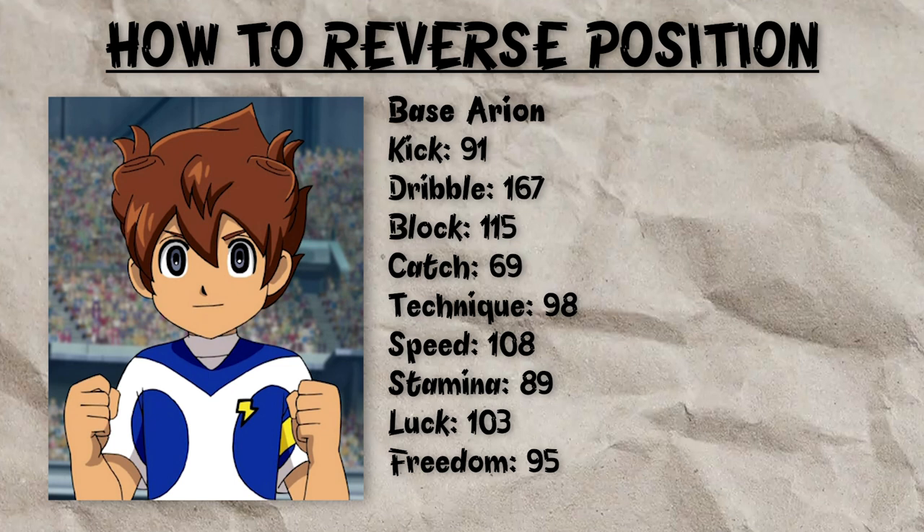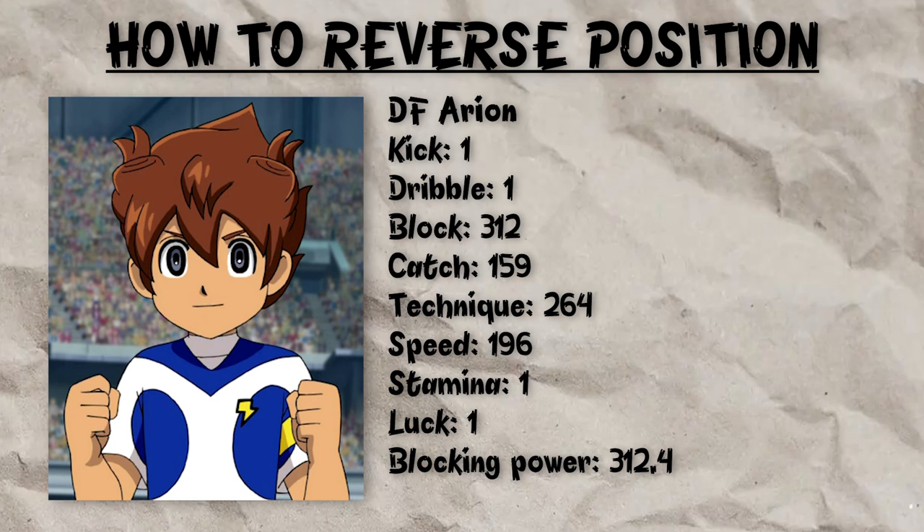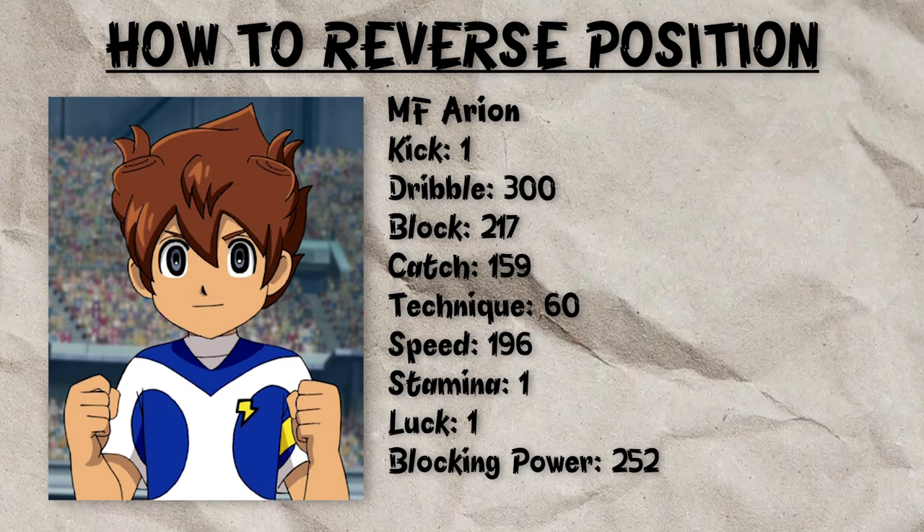Now let's show an example of why this works so well. These are the stats for base Arion. As you can see, he's far more of a Dribbler than he is a Blocker. But if we train his stats into Blocking, you can now see that his Blocking stat is his highest. As a result, his Blocking power is pretty high, especially compared to the best stats we'd get out of Midfielder Arion. So he's a far better Defender than he is a Midfielder.